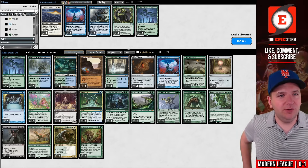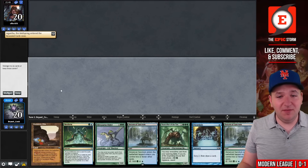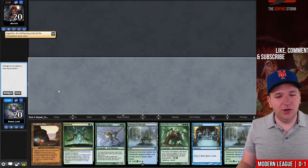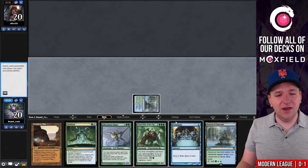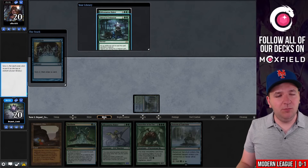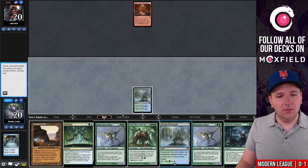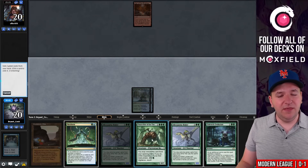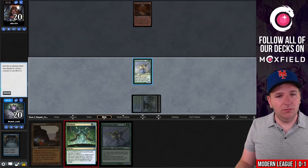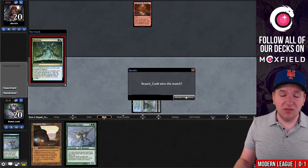Game three — this hand is close to a turn-one win if one of the lands were green. We play Botanical Sanctum, hold both cards, opponent plays Den of the Bugbear, we play Botanical Sanctum, cast Allosaurus Rider for green-blue, cast Neoform sacrificing the Rider — and our opponent just concedes. We're now one and one.